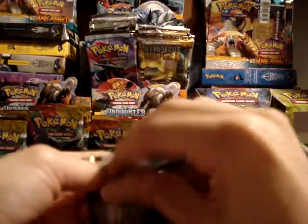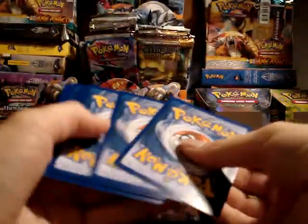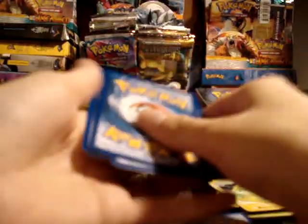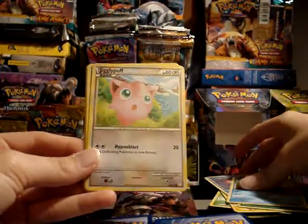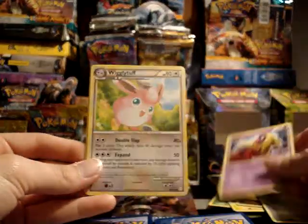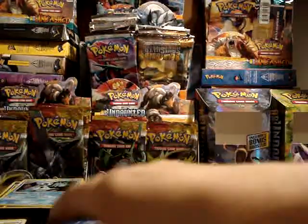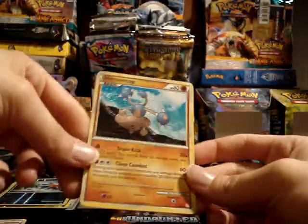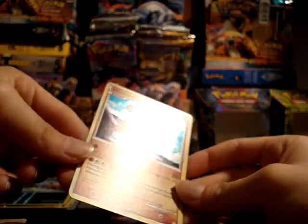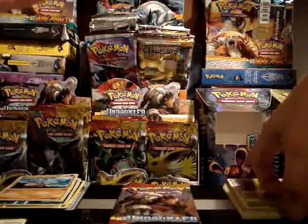HeartGold SoulSilver pack. Ooh, Grass Energy — I do like the look of the new energies. Alright, so we have Grass Energy, Slowpoke, Totodile, Jigglypuff, Jinx, Wigglytuff, Bayleaf, and — oh nice — Pokémon Communication. I'll be hanging on to that one. My reverse is a Starmie reverse. And my rare — oh nice, another holo. Hitmontop. Three packs in: two holos and a Level X. Pokémon Communication is a really good trainer.